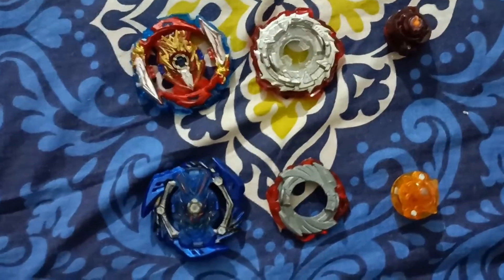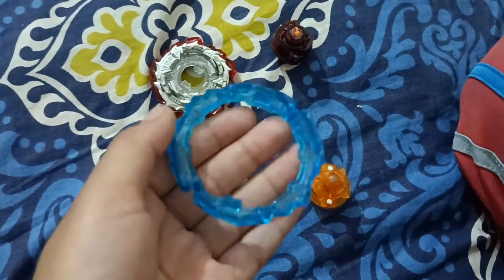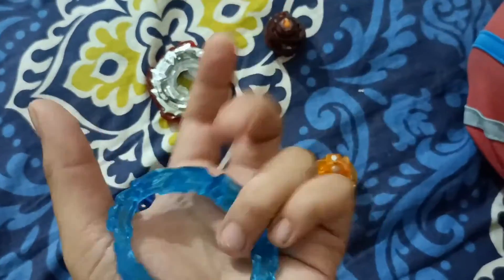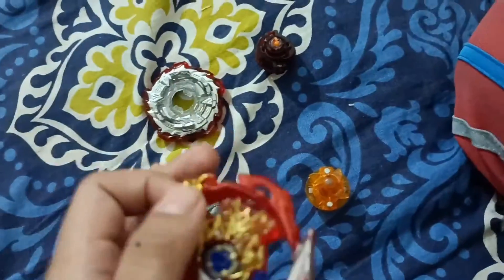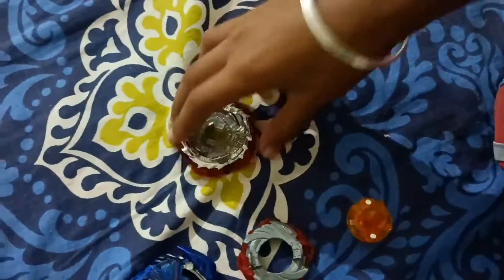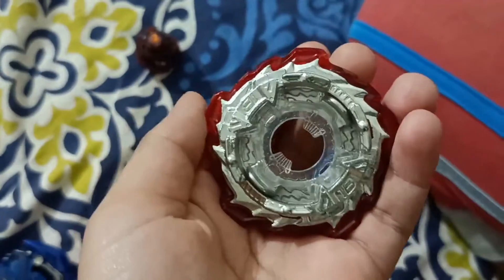Now I'm going to explain about my Beyblade. This is Infinite Achilles. This is the defense armor - I wanted to get the yellow armor but it was fake, so I got the blue armor instead. If we open it, this is the speed mode of Infinite Achilles. This is 1B - if we turn it, it will be attack mode; if we put it the same way, it will be in defense mode. This also has modes, and this is the Dimension Dash tip. It is a little bit broken.